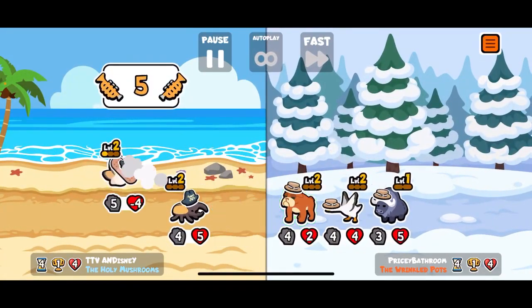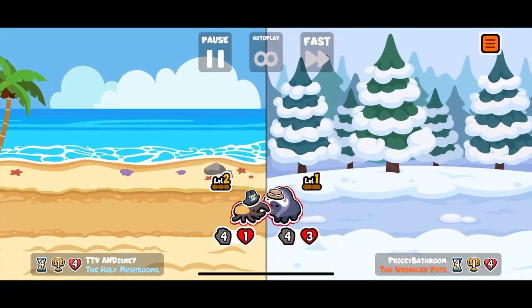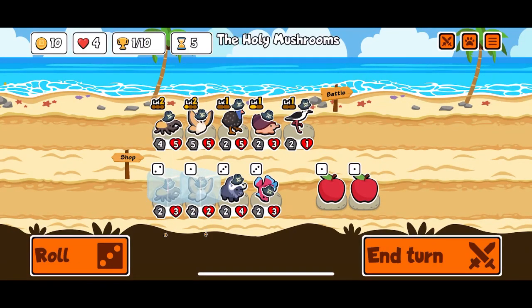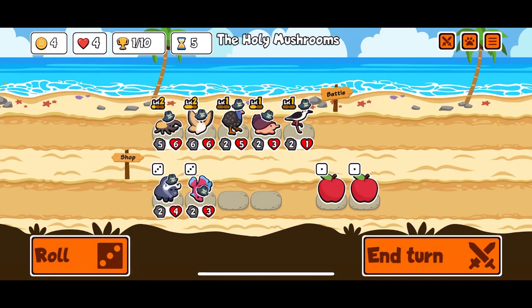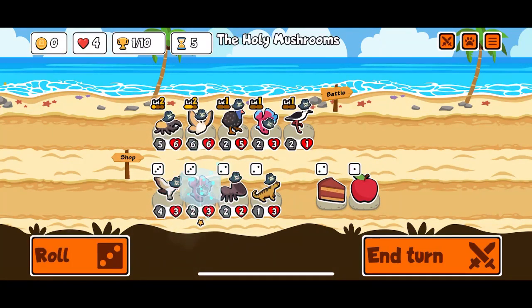Oh dang, that sucks. We actually draw though - I thought for sure we were gonna lose there. We'll keep going on the hercules beetle. All right, we'll give up on the cone snail and we'll put in a betta fish instead. More betta fish.